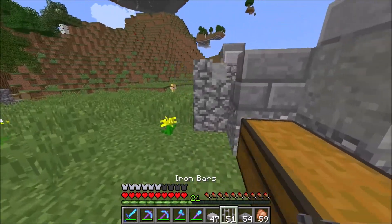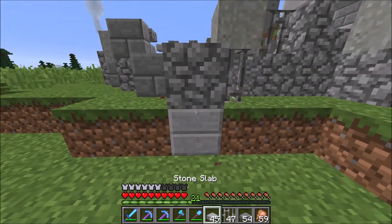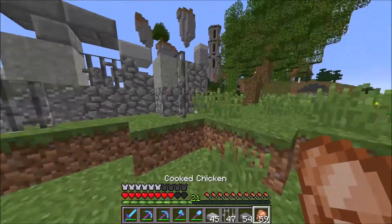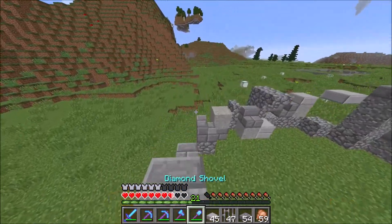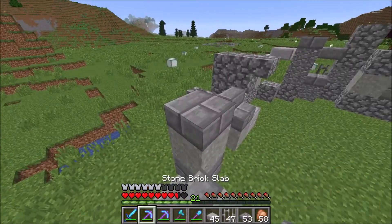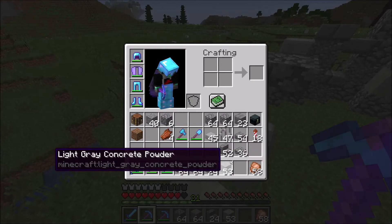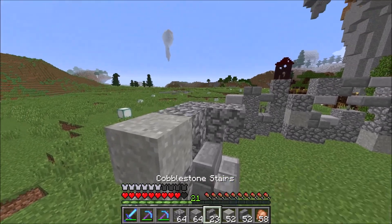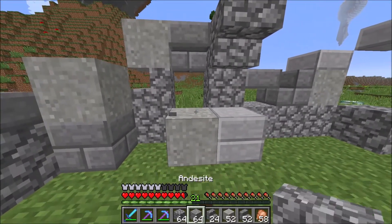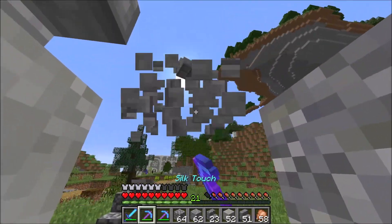We're going to move the crafting table. Oh my god — a zombie! Okay, we got it, no problem. Let's keep going on this ruin because it's not really tall enough — the height definitely matters here. I'm also going to take the tools off my bar so I can hold more blocks to play around with. There's also too much cobblestone being used in comparison to everything else — I don't really like that.